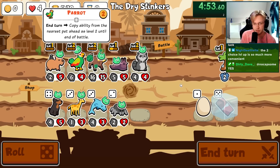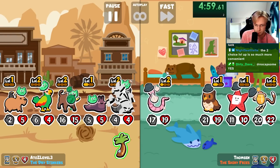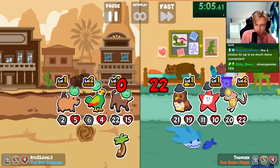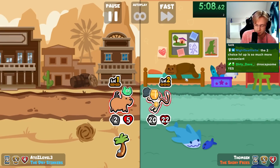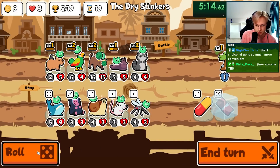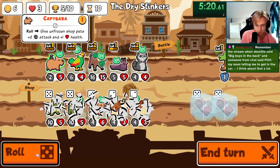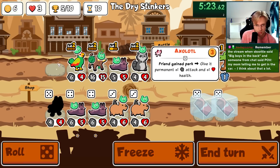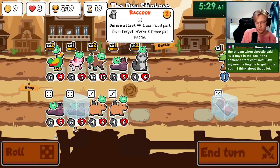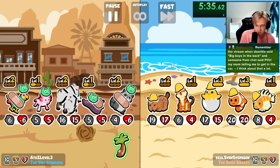Oh dang — we lost the coconut. Oh this team is strong, wow. Okay we just need it — I don't even level up the slug, I just have to find it. There it is! Okay, so now you will get potentially plus six plus six.